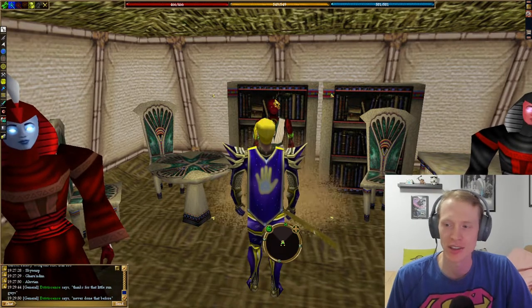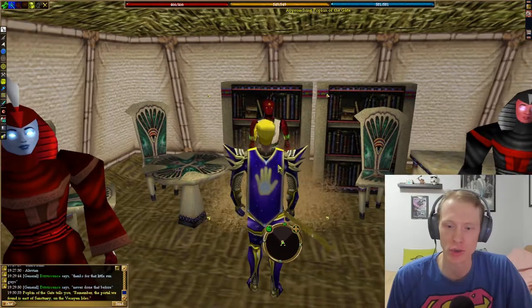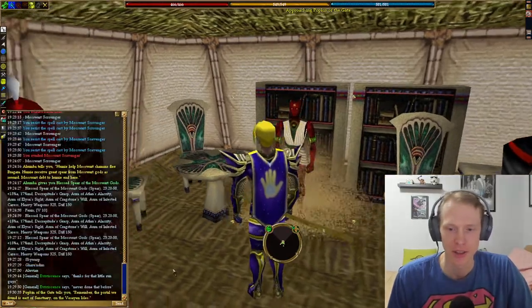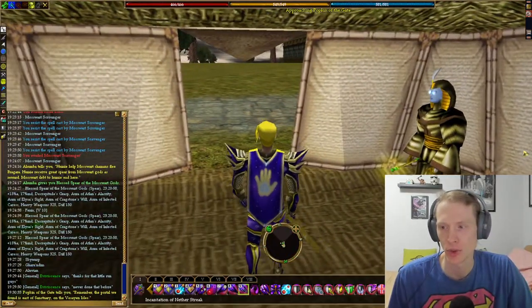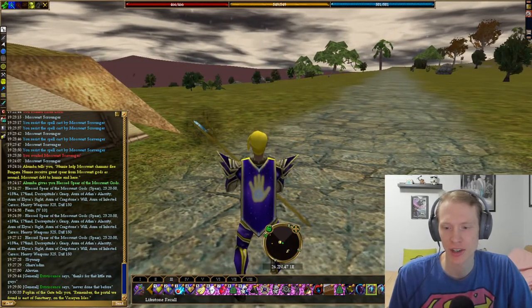Today I'm going to be doing the Lost Lore quest. We are here in Craigstone near the Translator and we're going to talk to Popkin of the Gate, who will tell you to go to Sanctuary near the Sanctuary on the Visayan Isle.